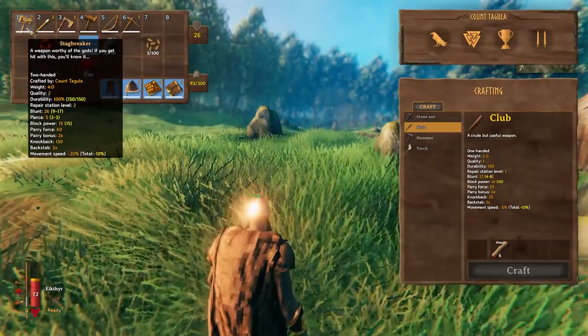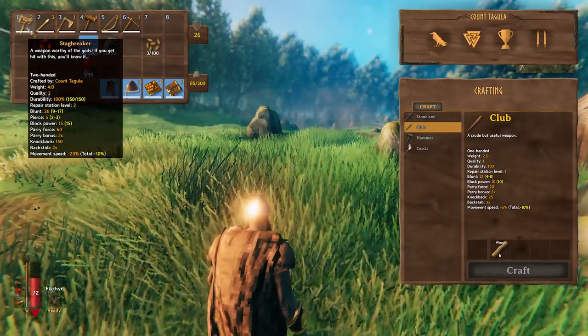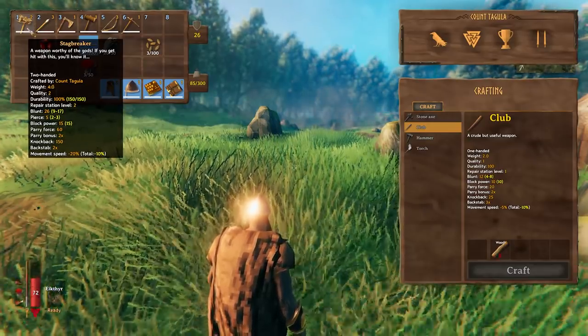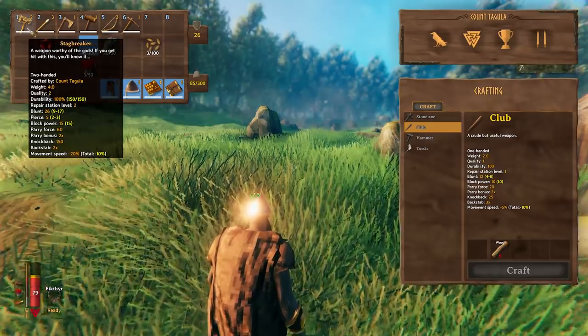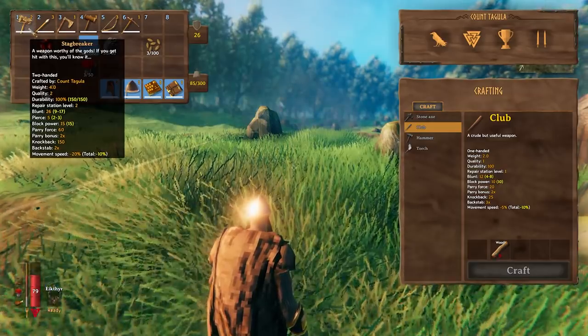The weapon we're talking about today is the Stagbreaker. This is a blunt, two-handed weapon, and it is going to be really amazing for farming skeletons or defending yourself in dungeons and against skeletons throughout the world.